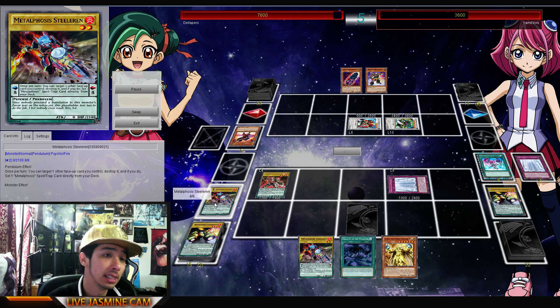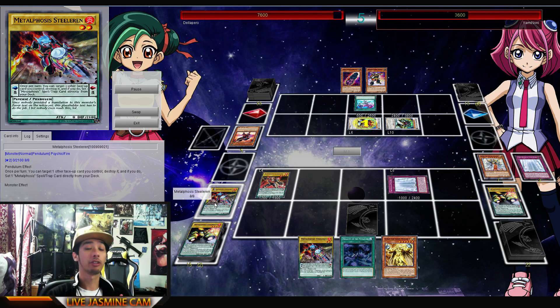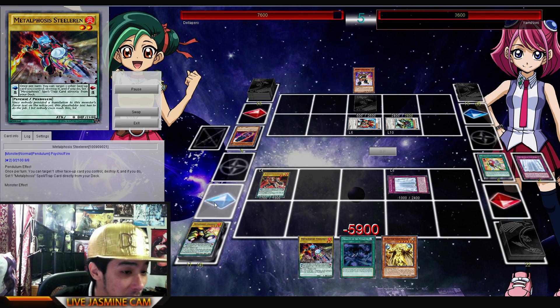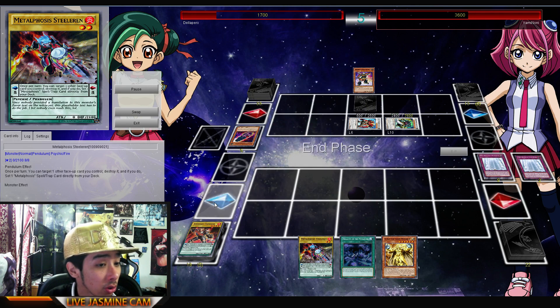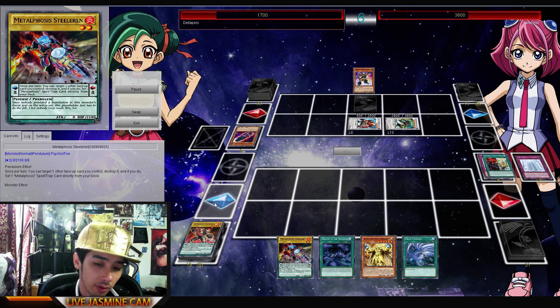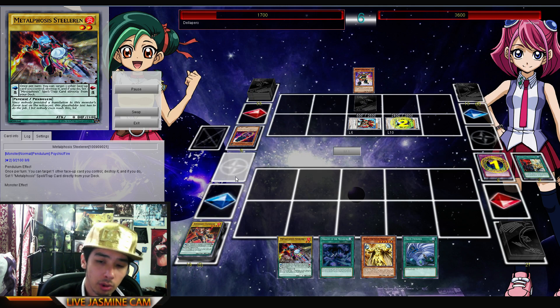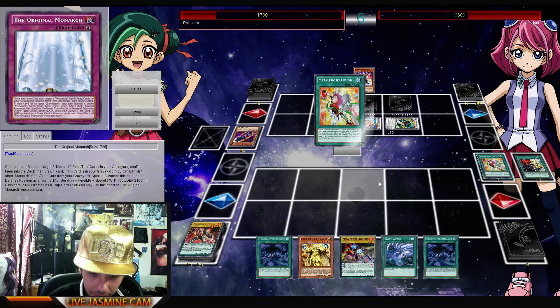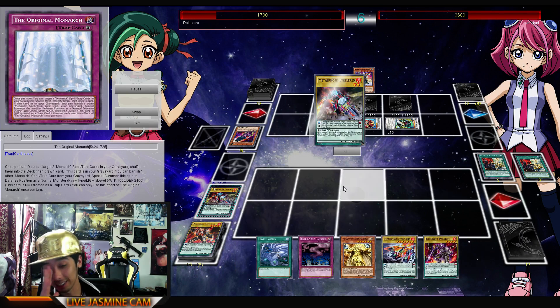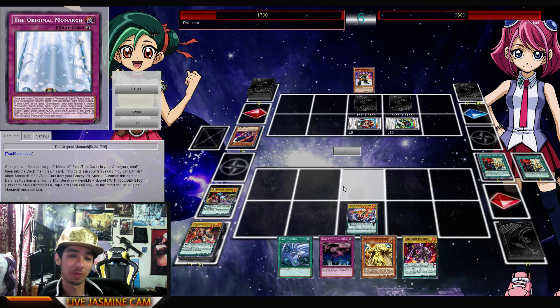Since we haven't gone over their effects, let's jump into them right now. Steel Rain's effect says: once per turn, target one other face-up card you control, destroy it, then you can set a Metal Phosis spell and trap. So obviously you just go ahead and set — majority of the time it's that Fusion card. Look how much draw power this deck has. I feel like Monarchs are going to get hit — maybe after Gold Seer, or after they saw enough Wing Raiders, they'll just nerf the deck. The draw power is just too crazy in Monarchs.